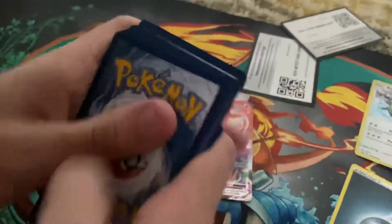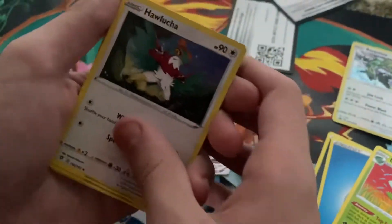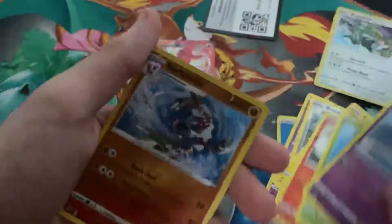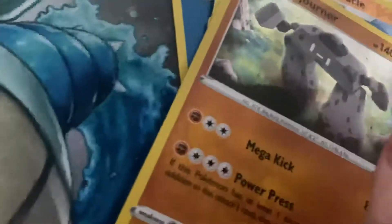Oh, another cool card! 1, 2, 3, 4. Water Energy, Lombry, Halusha, NDD, Bronzor, Toxo, Liquid, Low-Tech, Leferi, Baricolor, and Stonejourner. So this is just a rare one — not another VMAX card, but we got a freaking good VMAX Cinderace card, which is really good.